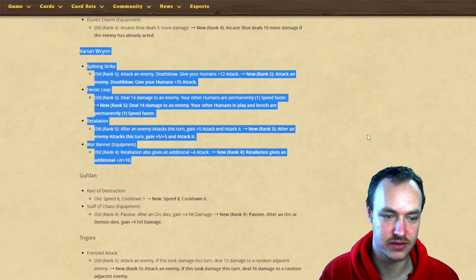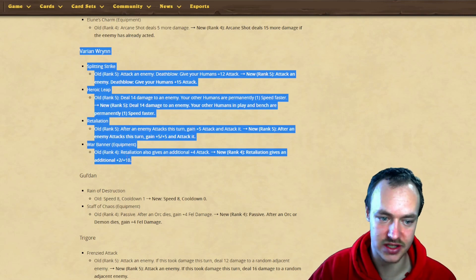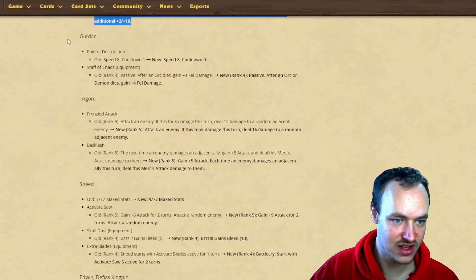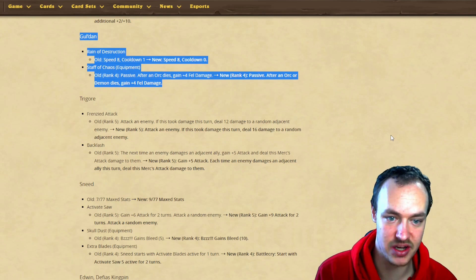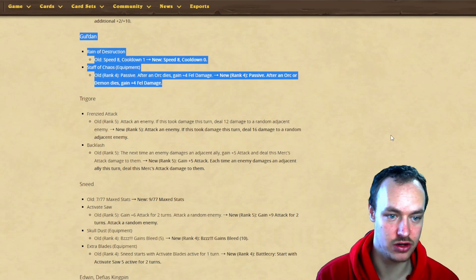That's going to be another Smite situation - you just keep retaliating against attacking units and Varian will just scale for days. That's crazy. Reign of Destruction: eight speed, cooldown one, now going to be zero cooldown but still eight speed, so you're going to be able to use Reign of Destruction every turn.